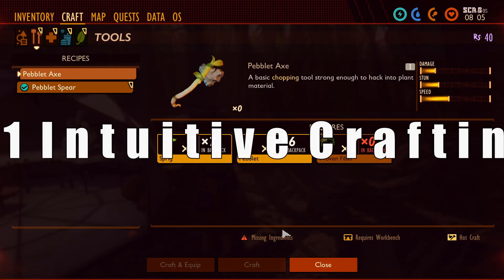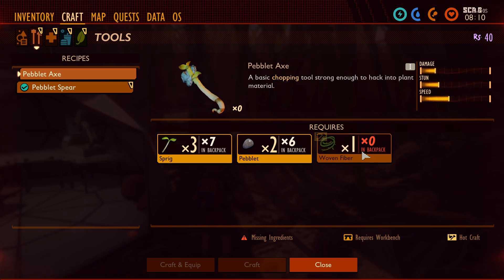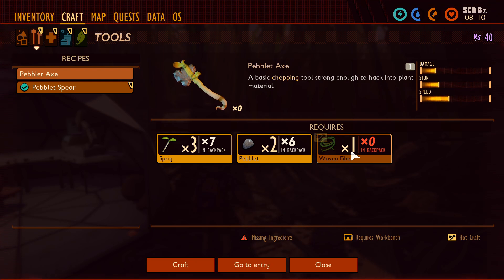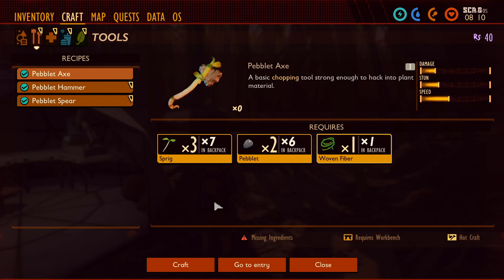The first thing is the ability to craft items needed for a recipe without going through a bunch of other menus and other shenanigans. You can see here that we are missing some woven fiber. In order to craft that, all I have to do is click it — see how it's highlighted now — and then down here I just click craft. Now we have woven fiber.